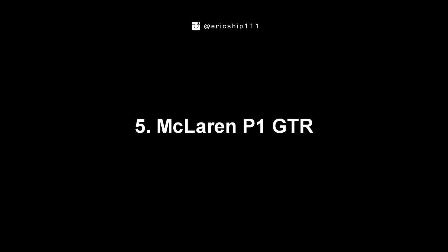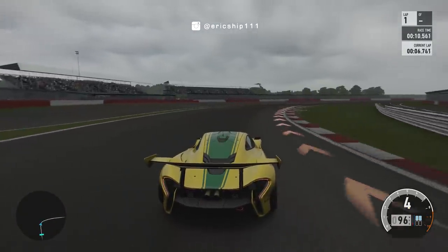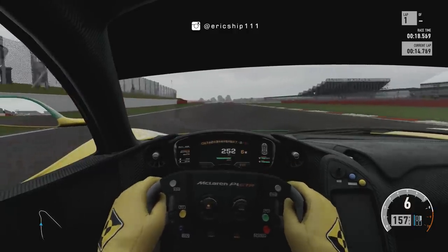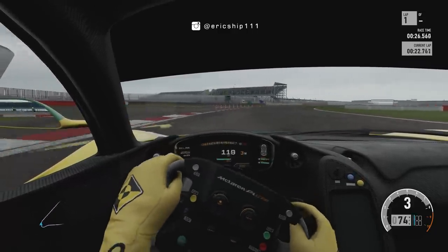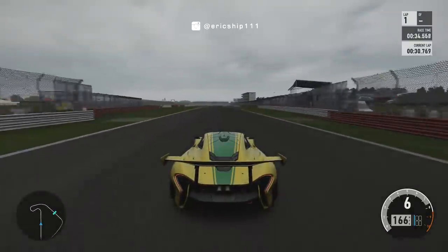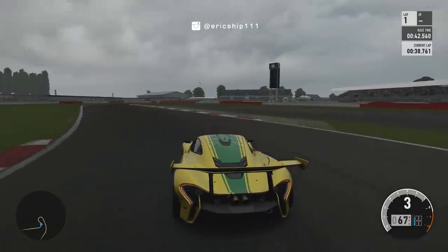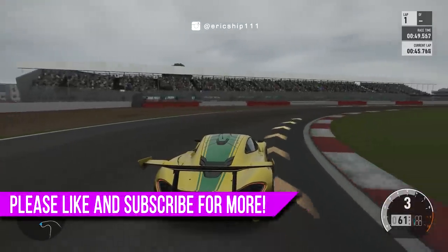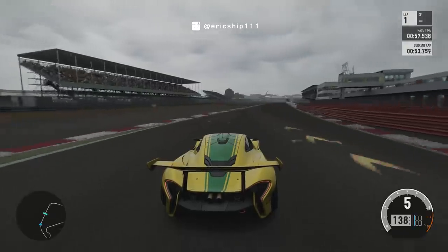Number five, the McLaren P1 GTR. From my understanding, according to some leaked images, the McLaren P1 GTR actually does exist in a build of Forza Horizon 4, most likely exclusive for developers only. What confuses me is that most other McLarens have been in both Horizon and Motorsport games. However, the P1 GTR has only appeared in Forza Motorsport games exclusively, whereas its biggest rival, the Ferrari FXXK, has appeared in both, which is very surprising. Built as the ultimate track-focused car, the P1 GTR produces a hefty 986 brake horsepower from a 3.8-litre twin-turbo hybrid V8. I think eventually this car will come into Horizon 4 — after all, it is a British race car.